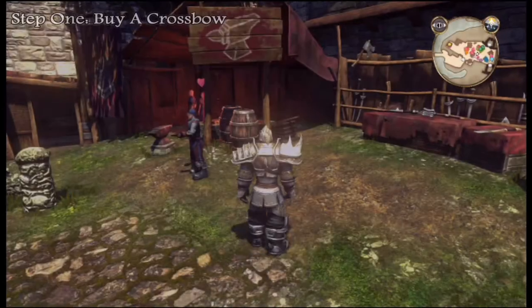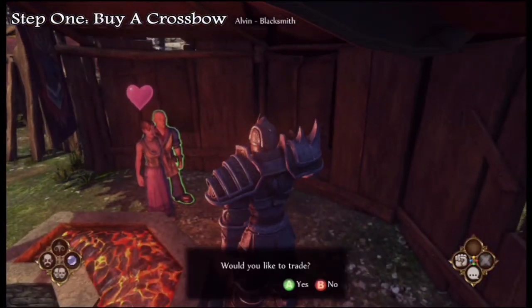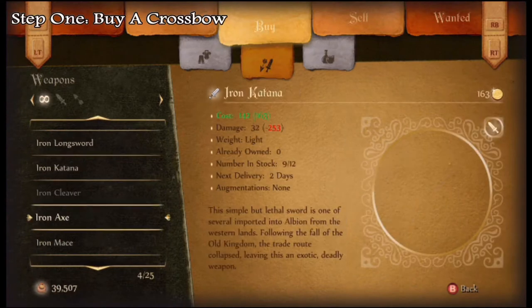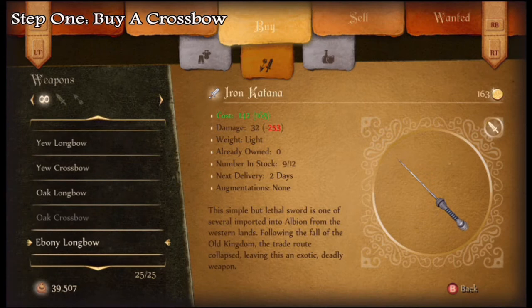Step one for 'I Did This for a Chevo': you need to buy a crossbow. A lot of merchants around Albion are selling crossbows. The easiest one is if you go to Barristone South and run up the hill — to the left there'll be an armory. Mine was selling the Oak crossbow and the U crossbow.